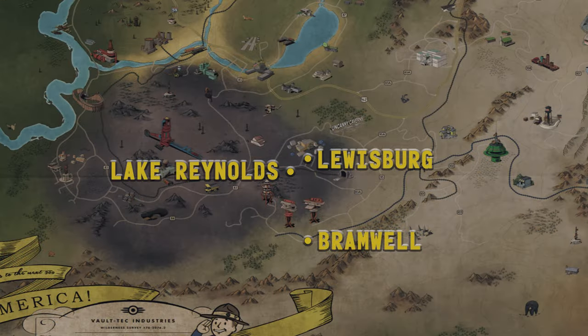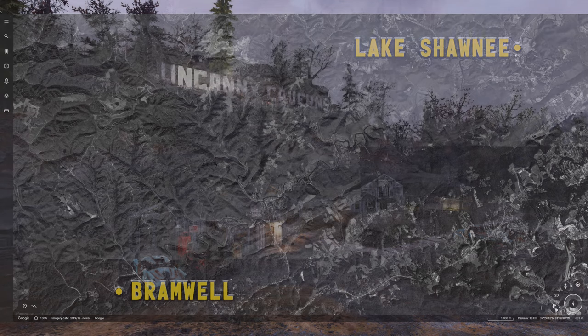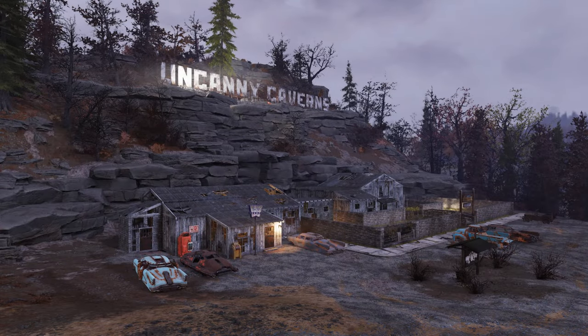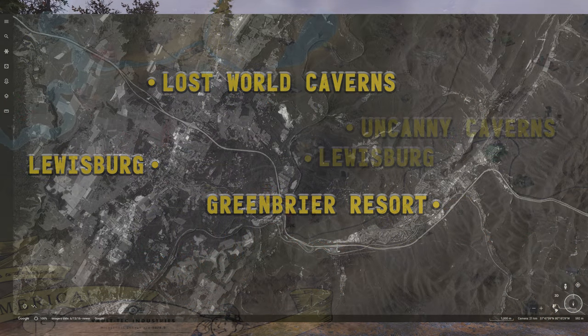While the closest town in-game is Lewisburg, Lake Shawnee is closer to Bromwell in the real world. Another tourist site found in both versions of Appalachia: the real-world Lost World Caverns near Lewisburg can be found in-game as the Uncanny Caverns. This site is home to the story of the Batboy, whose image currently serves as the thumbnail for the weird subreddit. The real site lies to the north of Lewisburg, while in-game it lies to the northeast.